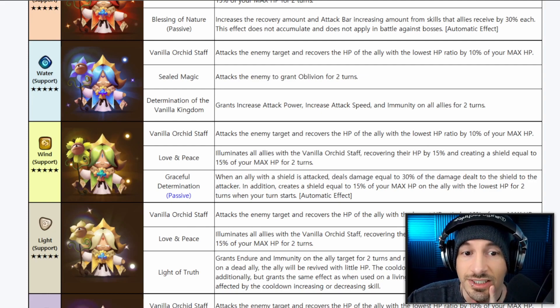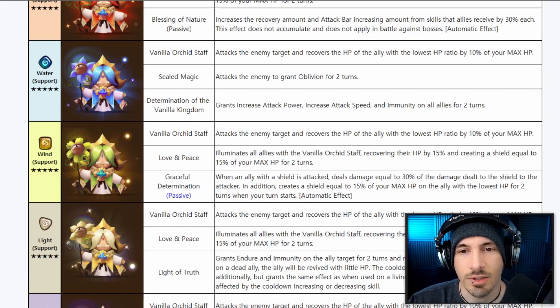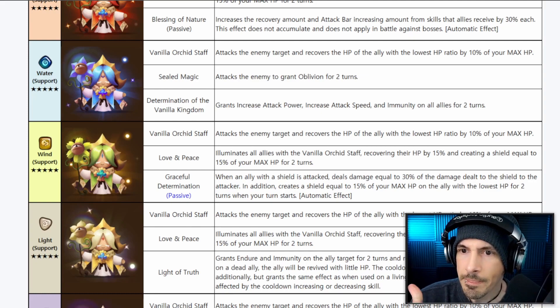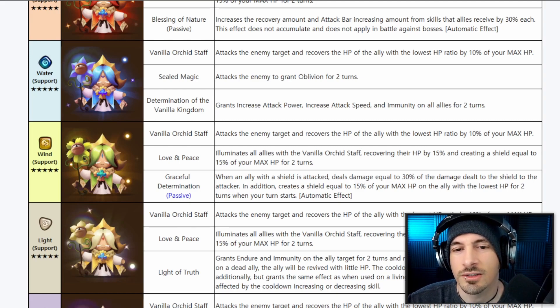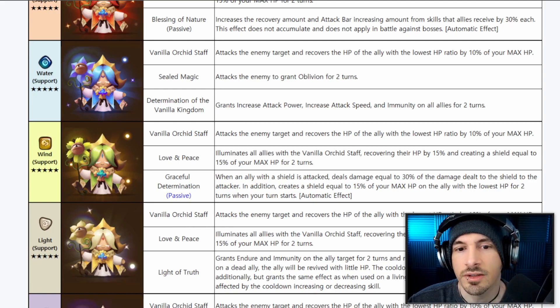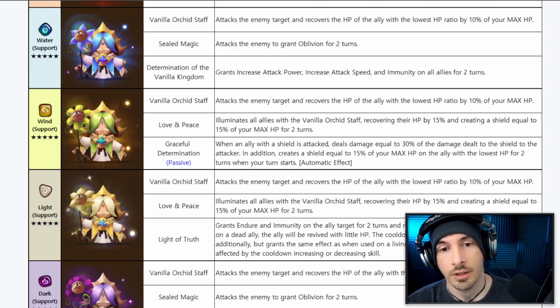The Water Pure Vanilla has the same first skill. Second skill attacks the enemy to grant oblivion for two turns — that's another unit that has oblivion, a very strong skill. Then it grants increased attack power, increased attack speed, and immunity on all allies for two turns. This could be a nice combination, especially with the leader skill, for enabling speed-based damage dealers like Poseidon or Leia in Arena Offense.